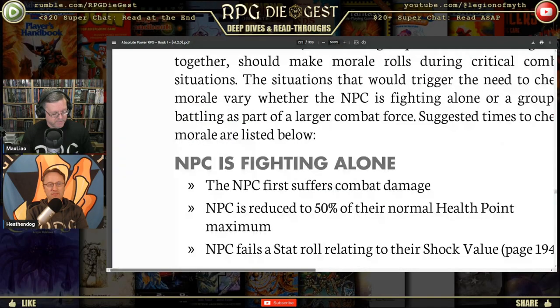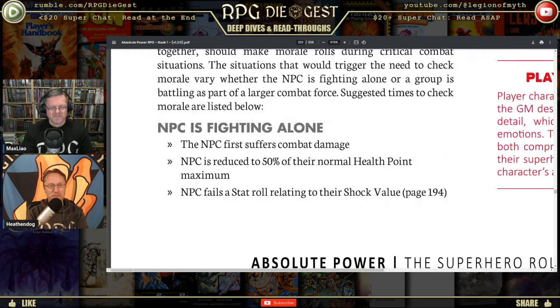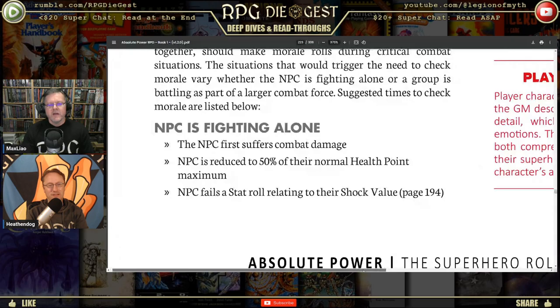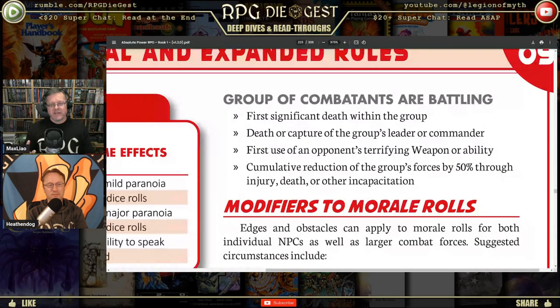When to check morale: when an NPC first suffers combat damage — some act tough until they actually get hit. When an NPC is reduced to 50% of normal health — at that point they're calculating they could end up fully dead. When an NPC fails a stat roll relating to shock value. If the situation calls for it, a player can require the NPC to stay, but leadership skills can improve the morale of everyone with you.